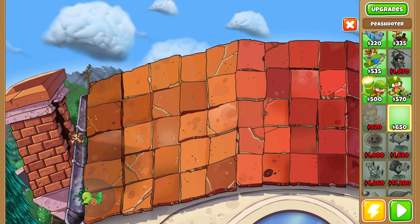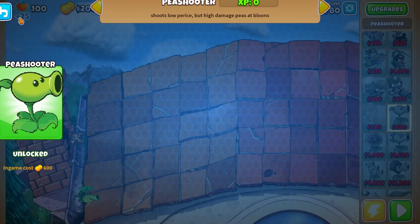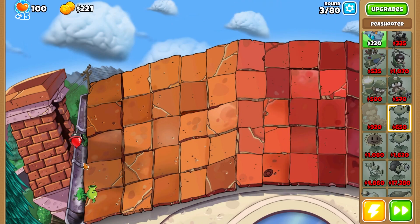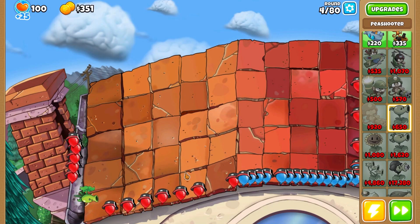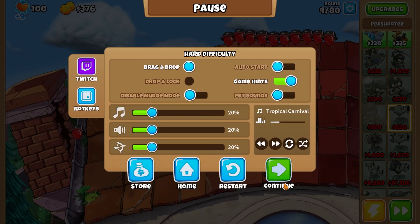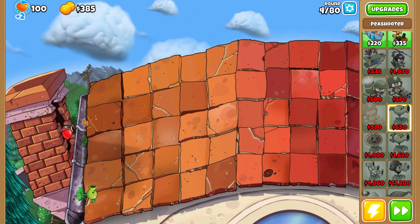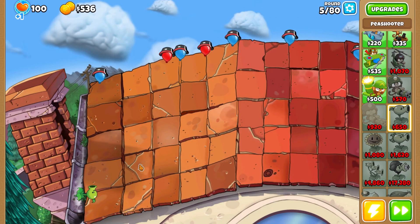Let's throw down a Peashooter right here and see what he does. The description says: shoots low pierce but high damage peas at balloons. Oh — is this like a Dartling Gunner? Look at this! I think I understand — you kind of have to manually target him. You can lock him in place too. The pierce is really low, but this is awesome.